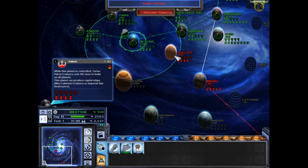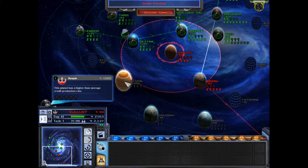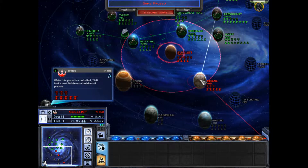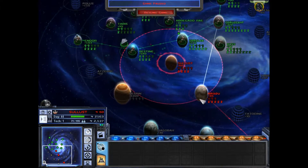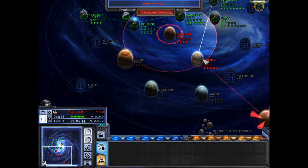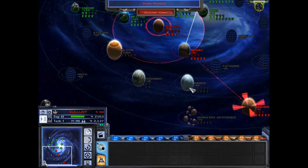My first choice is going to be Sullus, not only to reduce the cost of my Tartan patrol cruisers, but also to get access to a planet that can build Imperial Star Destroyers when we eventually unlock those ships. From there I will try to move on to Bespin, and then probably set off for Erudia as well, so I can secure yet another trade route to Coruscant so more credits are coming in. Those are going to be my two main goals.